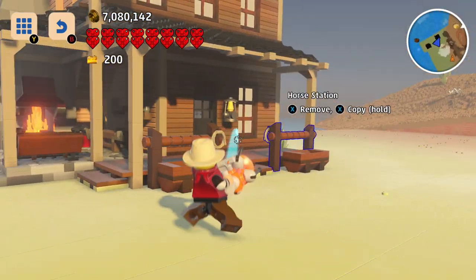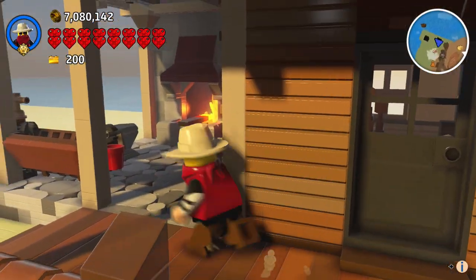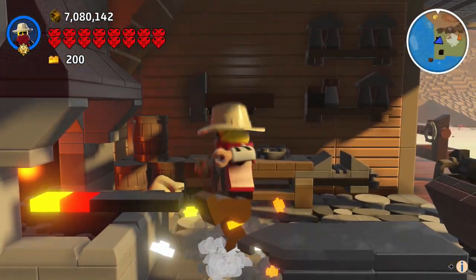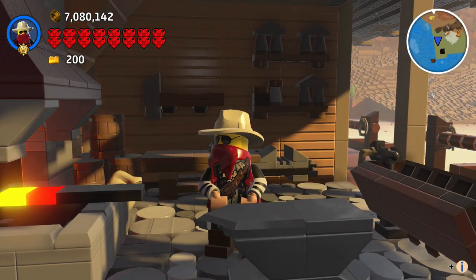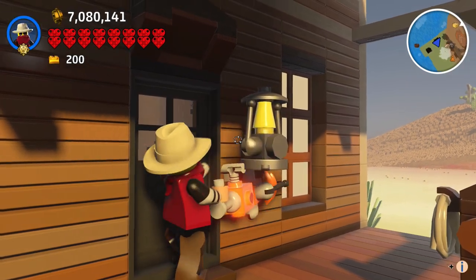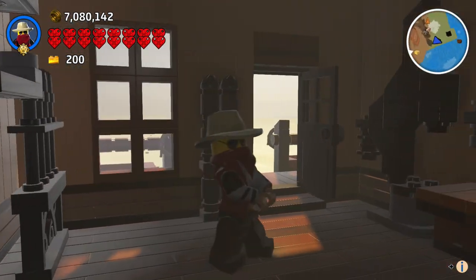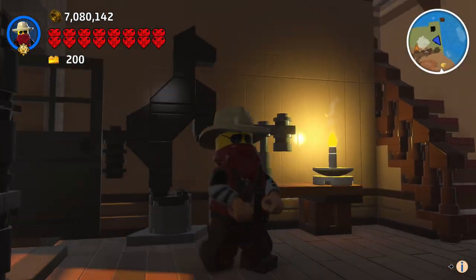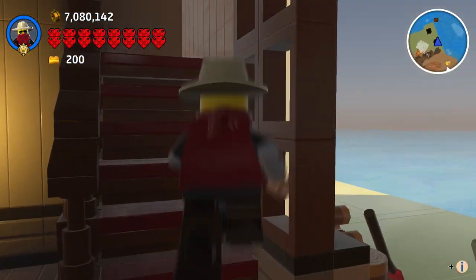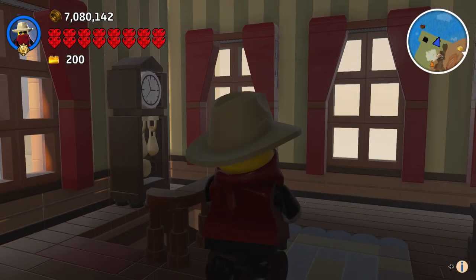It looks like we've just built this out of stuff we already have, but we got ourselves a blacksmith, which is great — this is actually really cool. Going inside: there's a little register, all sorts of blacksmith-y stuff, look at that. There's a little horse, another register, a bed.